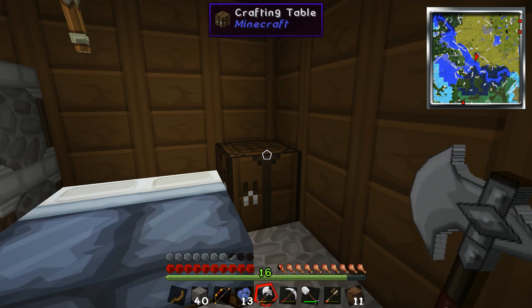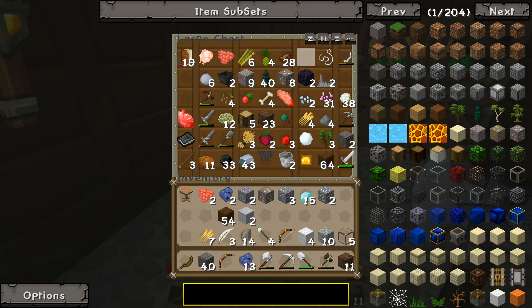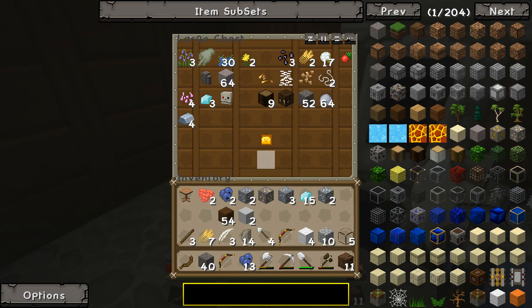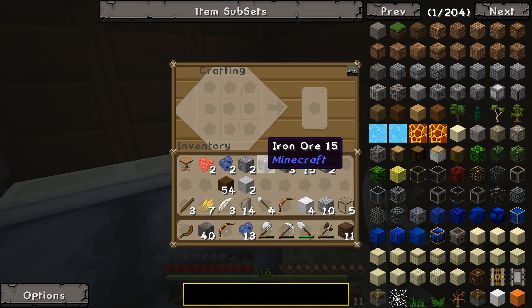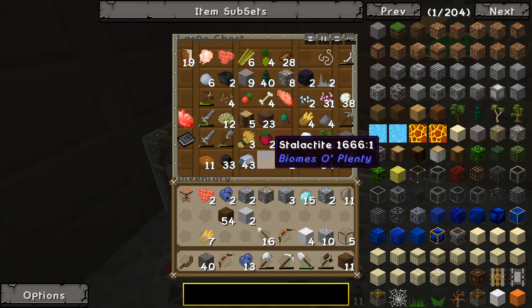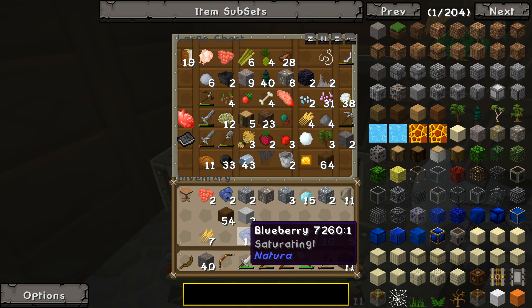I don't even know how to express how to put it into words. We also need arrows — flint, feathers. We don't have enough feathers. We have like three. I'll try and murder some chickens on my way back. I love how we've just got pockets of diamonds — 12 in that one, three in this one, I've got 15. Now we're out of feathers. 16 arrows.